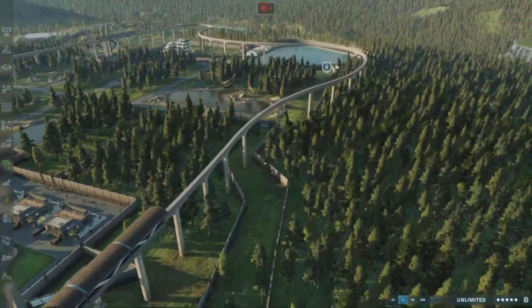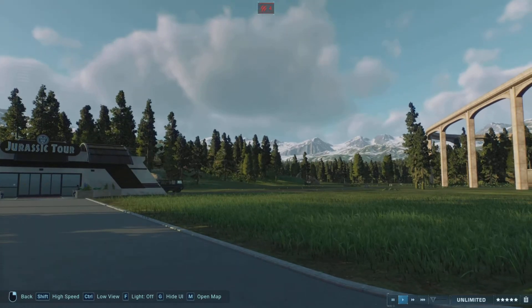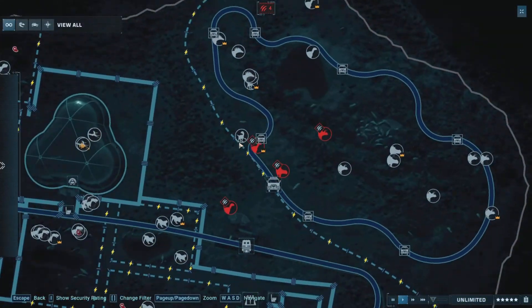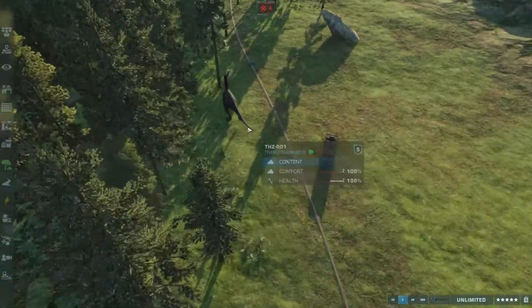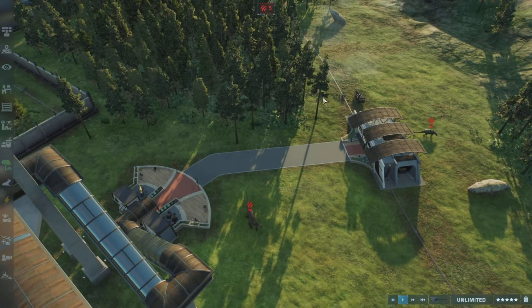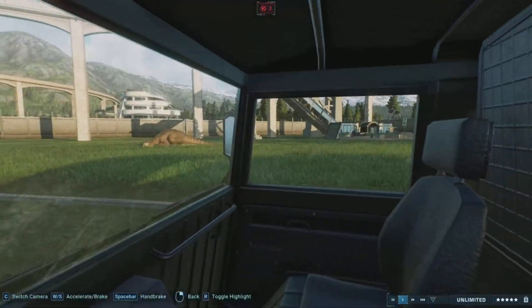There's one more thing I'd like to show you. You go through the monorail station, along here and here - this is where all the dinosaur threats are happening. I didn't get time to decorate this one, as I pretty much only did this today and yesterday before the video. Wait - did you just run in and out of this place? That's why I've been getting so many dinosaur threats - I thought it was just because they were attacking cars or something.